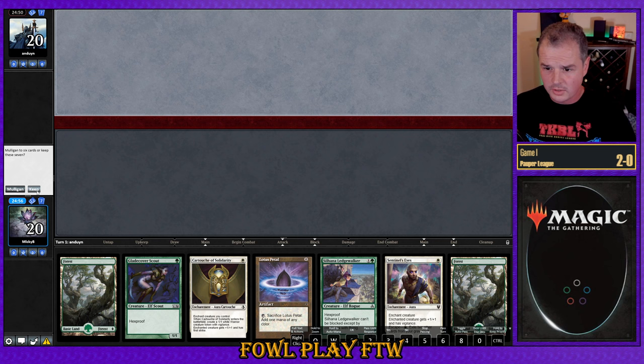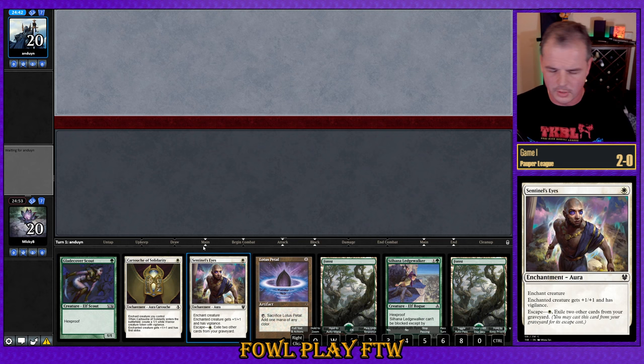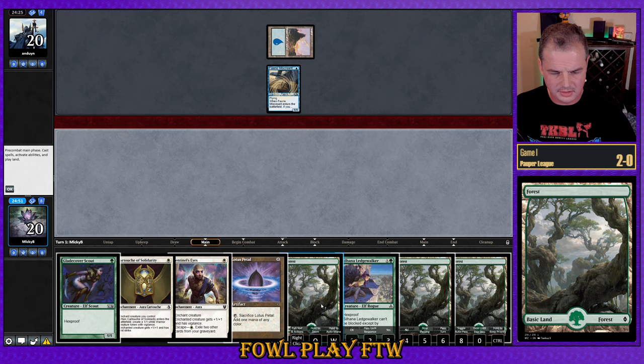We lost the die roll. Opponent is mulliganing to 6. I think we keep this hand. It's not like super amazing — we're one white source off of having a pretty solid 7. We have good edict protection. This is probably worthwhile. Looks like our opponent keeps their 6 and looks like we're versing fairies.